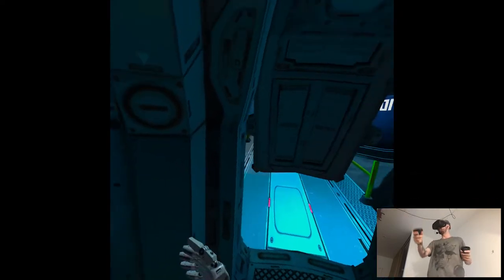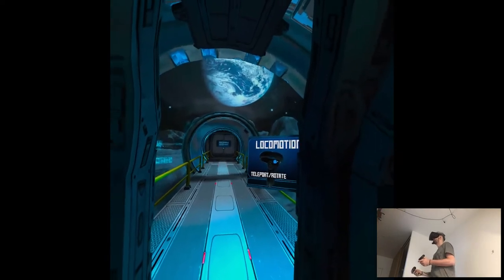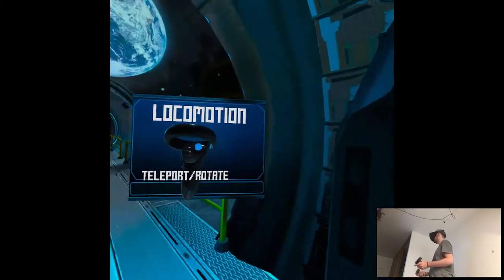Open the door. Welcome to Gravity Lab. To comply with regulations, you must absolve the tutorial. Teleport. Gravity Lab — the leading Gravity Modification and cat food brand.